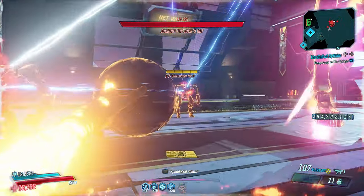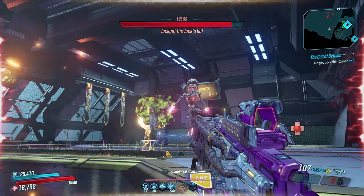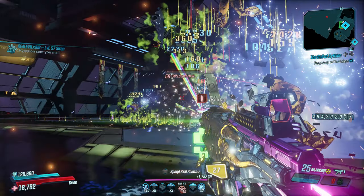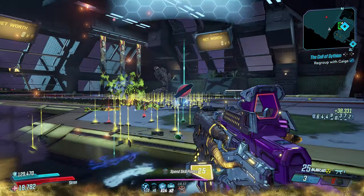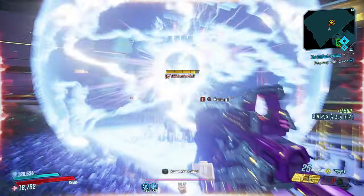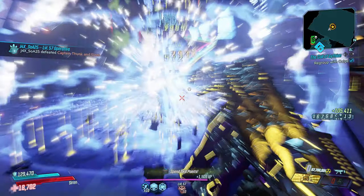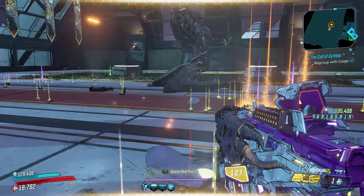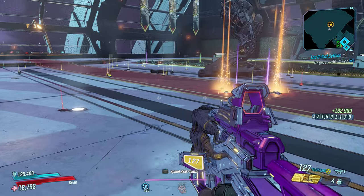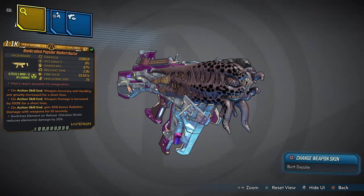That's why this redistributor is called the bankrolled redistributor — both these items go hand in hand. One of them you're losing money, but not that much, and the other one you're gaining a whole bunch. Just look at it on the floor — pour it up, watch it all fall out. You've still got your money. The grenade effect mod is totally amazing and this redistributor is so powerful in the way it takes down enemies. A beautiful combination between item number 10 and number 11 — it's just totally insane.